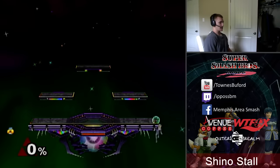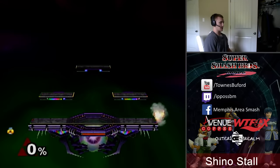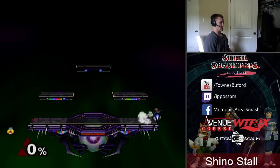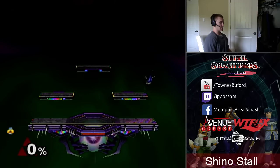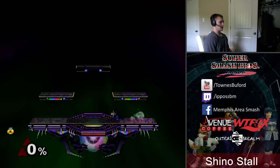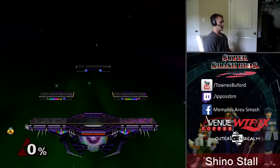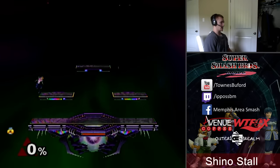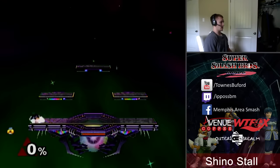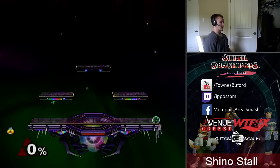It's not an impossibly invincible ledge stall where the ledge is yours and nobody can touch you. People can come up to you and wavedash back and steal the ledge, or run off and turn themselves around and steal the ledge in lots of different ways. It's particularly useful against some opponents — like Peach has a tough time getting to the Shino stall, though not impossible. Characters like Marth and the space animals have a pretty easy time stealing the ledge.